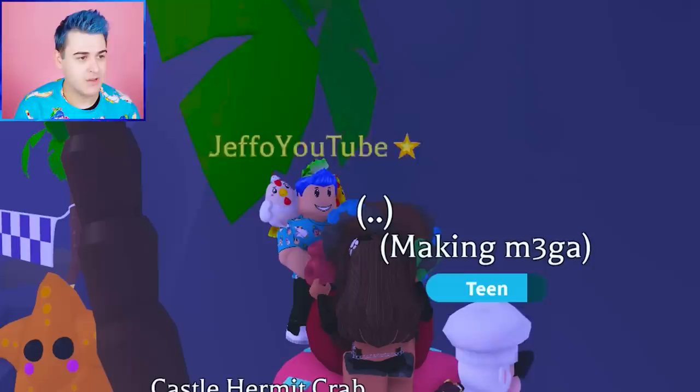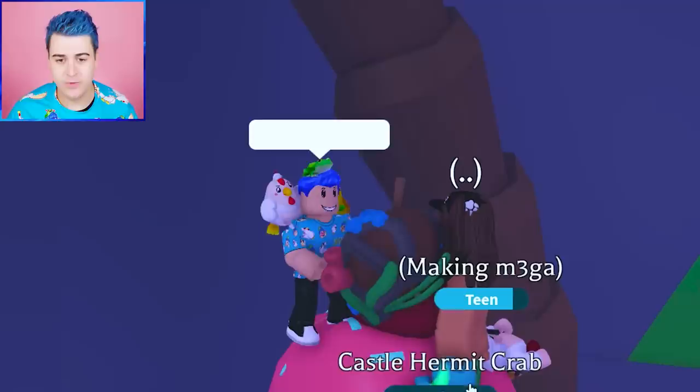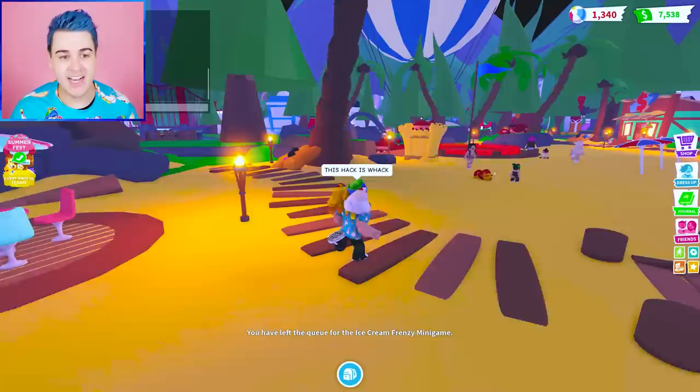What if we do this? In theory, if you hatch it on the ice cream, it should be ice cream. I'm going to give her one, two, so that we can both try to do this. Ready to open? Let's go. Give me that ice cream. No — it's just a regular. Maybe she got one. No, she got a regular one too. This hack is whack. The ice cream one is not a hack — that one's not working. The castle hack seems like it really is working, which is ridiculous.